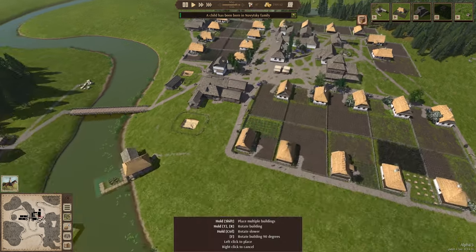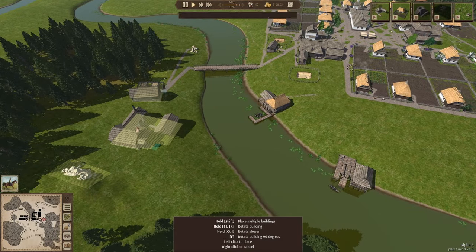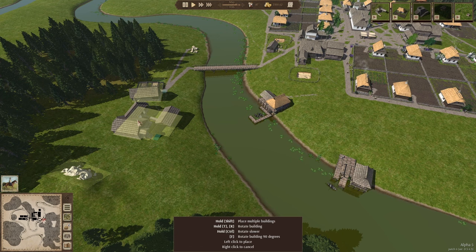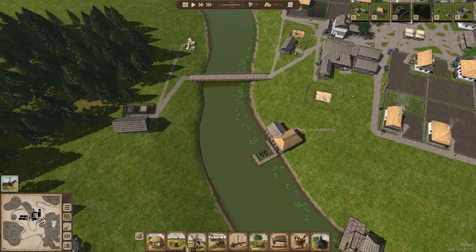I'm looking for space to place the brickworks, and I think ideally it would be good to place it somewhere around about here. I'm going to place the brickworks here — that's perfectly aligned there.